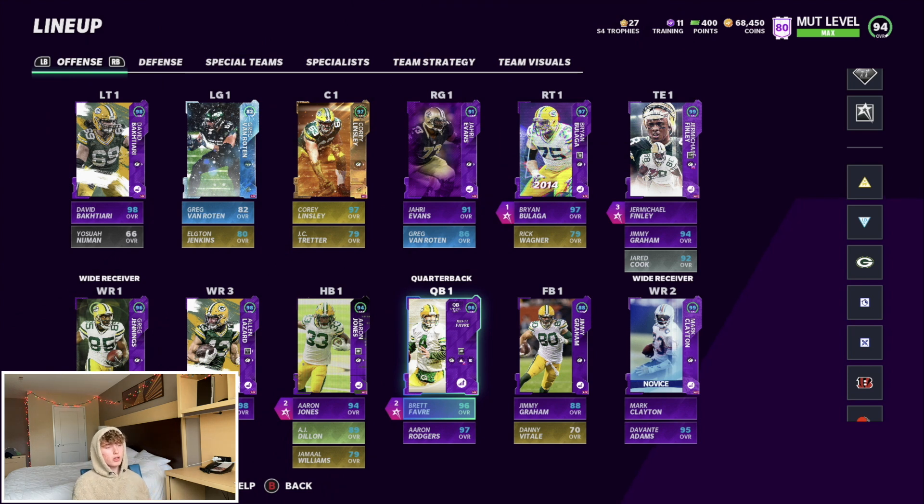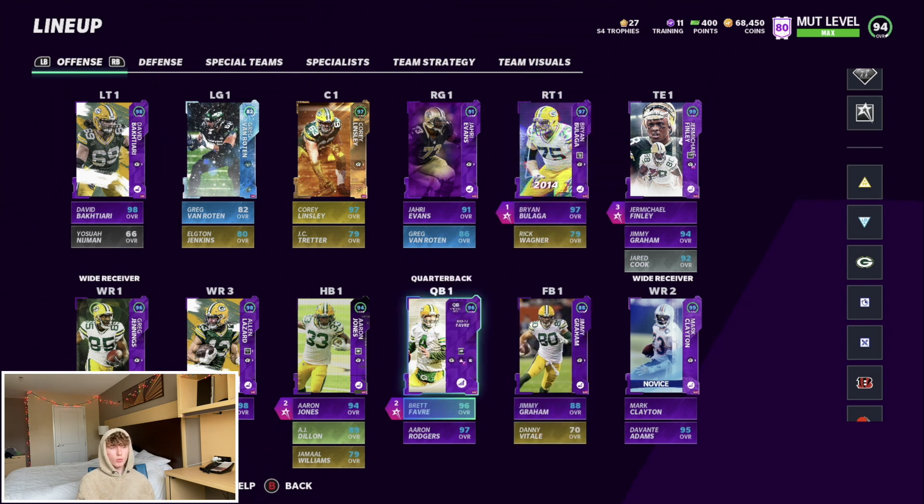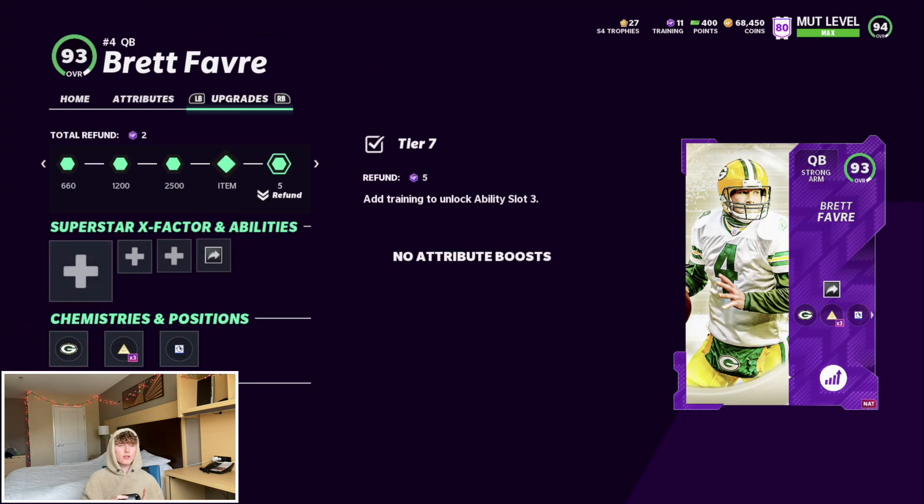We're gonna start off at QB, and we are rocking with Brett Favre right now. I get that question all the time why I'm not using Rogers — simply, to me, they're almost identical. But Favre getting that Gunslinger for two AP is super clutch, allows me to run Edge Protector on Brian Bulaga. Once Rogers gets his MVP card, I'll obviously start him.